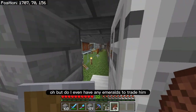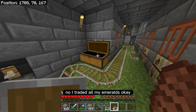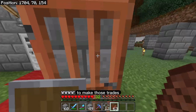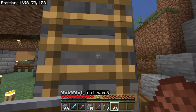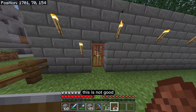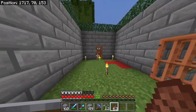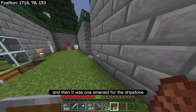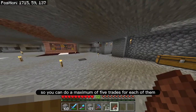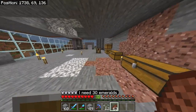Do I even have any emeralds to trade him? No — I traded all my emeralds. Okay, I've got to get more emeralds right now to make those trades. It was five emeralds for the pufferfish and one emerald for the dripstone. You can do a maximum of five trades for each of them, so that's five plus twenty-five — that's thirty. I need thirty emeralds.